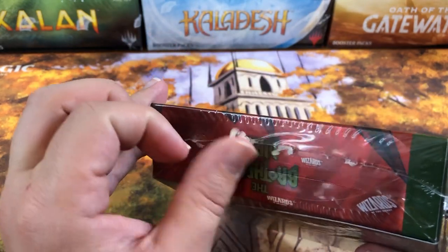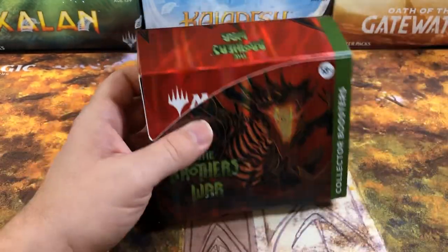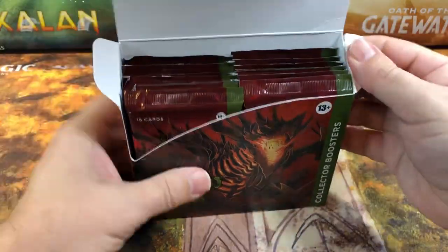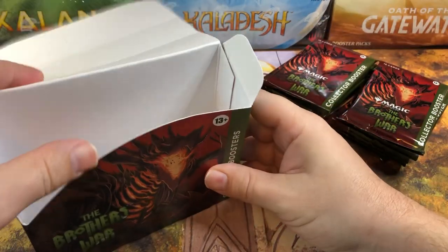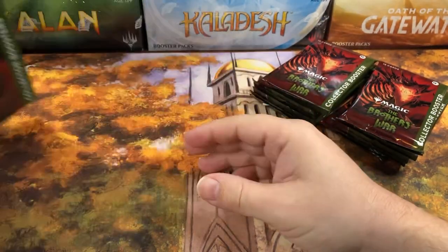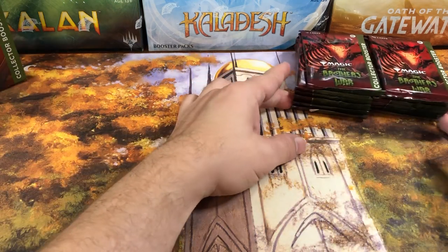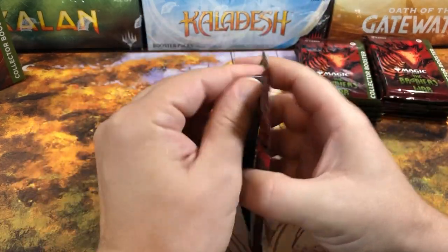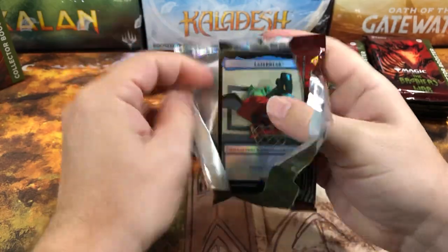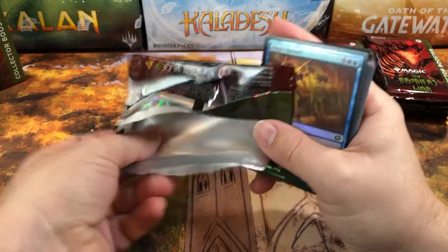Oh, we got a dangling chad here — check it out! I'm just kidding, that doesn't mean there's a numbered card. One percent chance, and I think this is from the same case that the first box came from where I pulled the shattered glass, so we might have already gotten all the good stuff out of these. Alright, let's hope we get something really good, or at least a really good box.